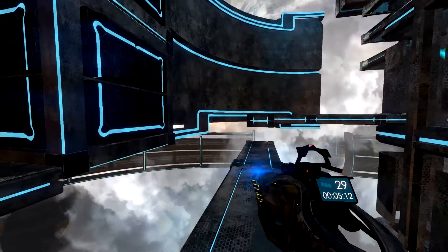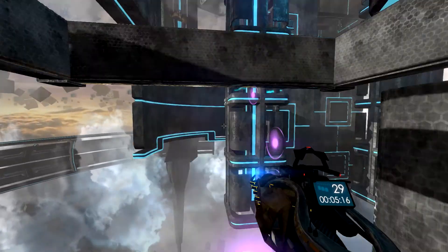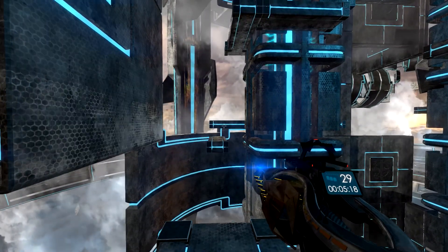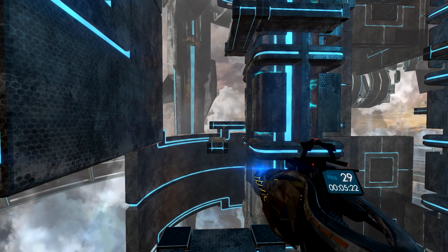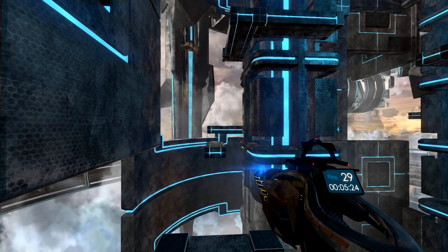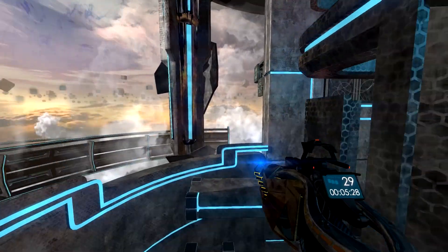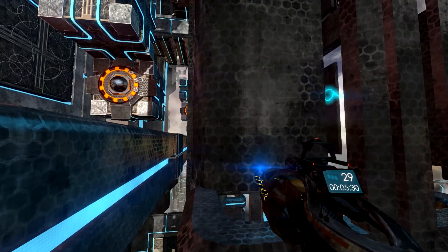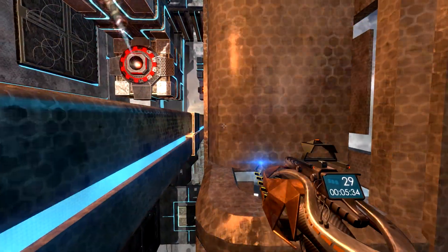This is where things get kind of crazy. Having the same texture for all the objects is actually kind of a good thing — I don't know if they want to change that in a later build — but it makes it kind of difficult to figure out where you need to be, like what you can and can't jump on.